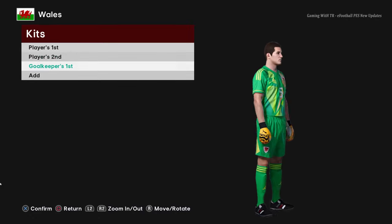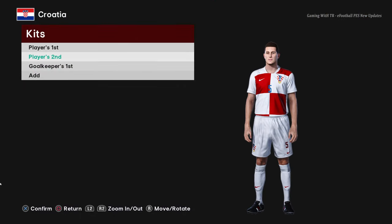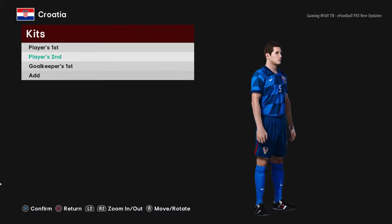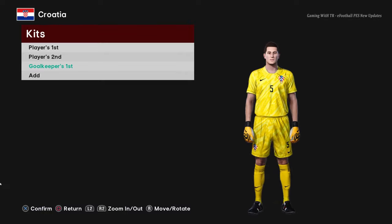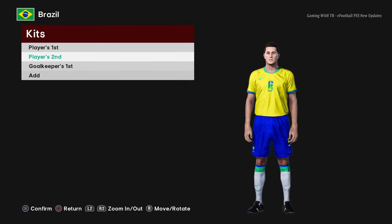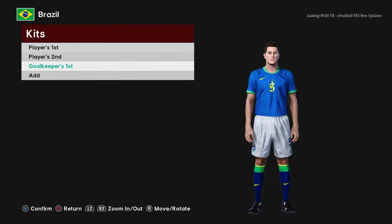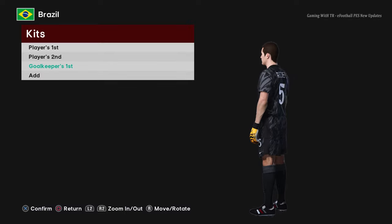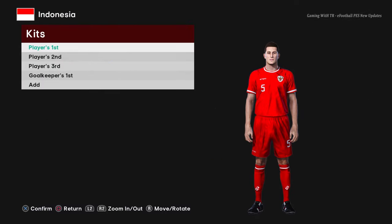Here is Croatia — this is the home jersey of Croatia, here is the away version, and here is the goalkeeper version. Here is Brazil — this is the home jersey of Brazil, here is the away version as the Copa America 2024 jersey, and here is the goalkeeper version.